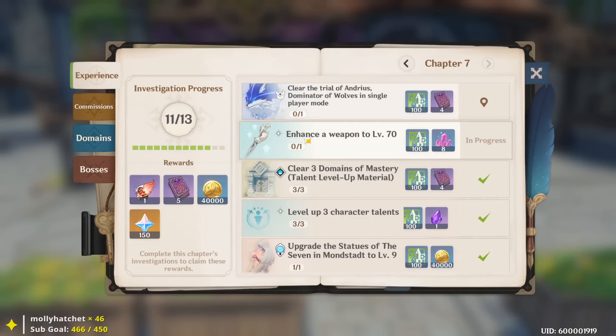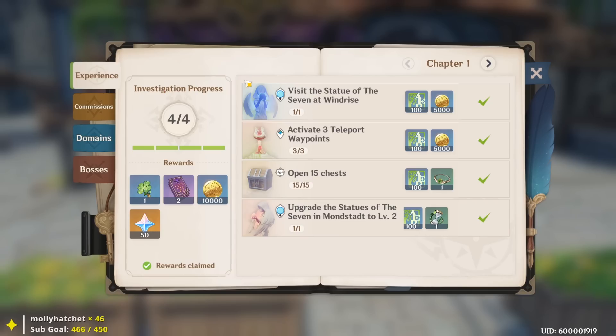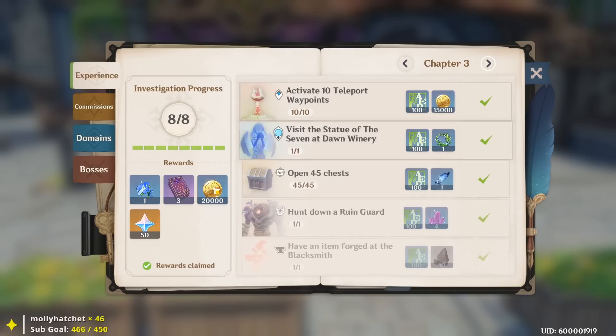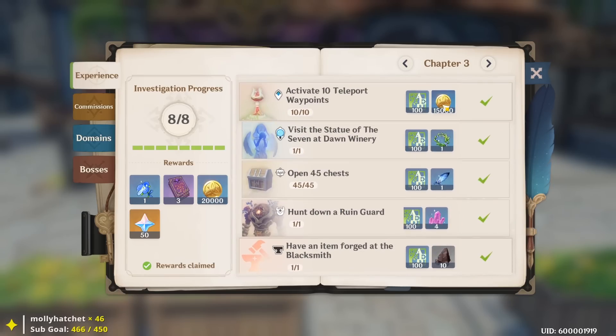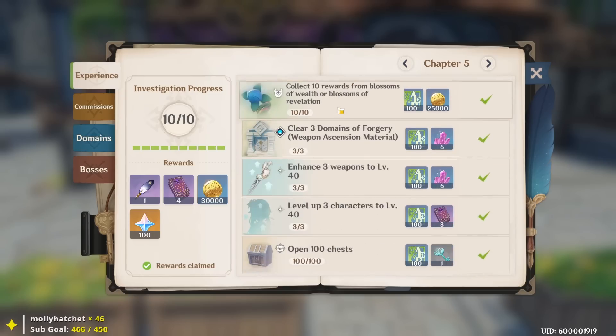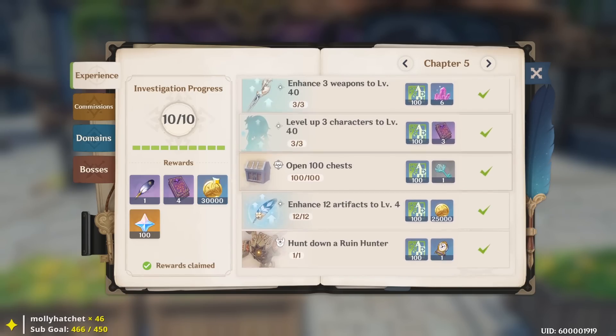I'd also include clearing your Adventure Handbook chapters. You get 5,000 gold per milestone, so 10,000 total for certain completions. Completing chapter one gives 10,000, chapter two gives 15,000, and there's additional gold in the investigation and experience tabs of your Adventure Handbook. That's also been a notable source of my gold.